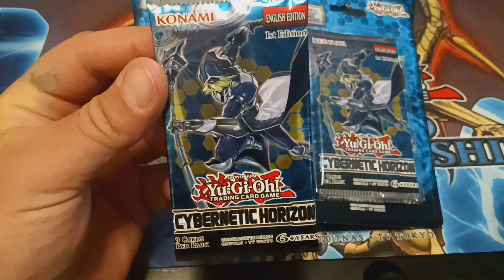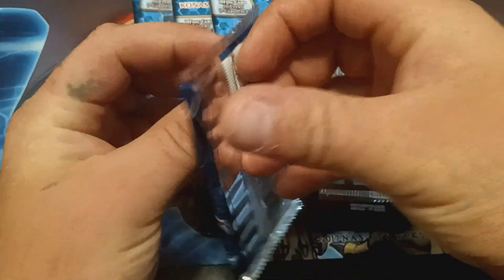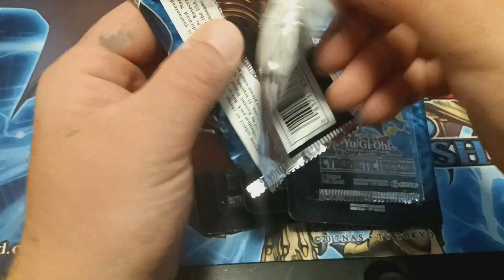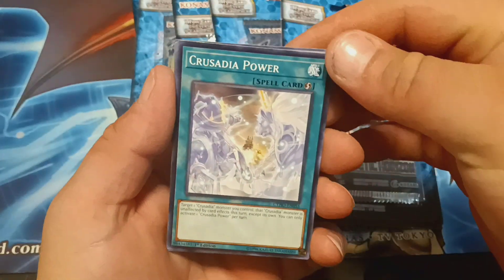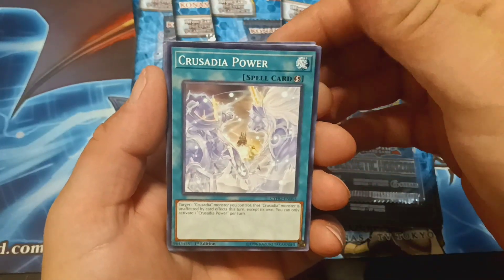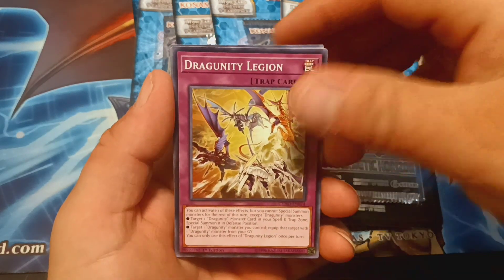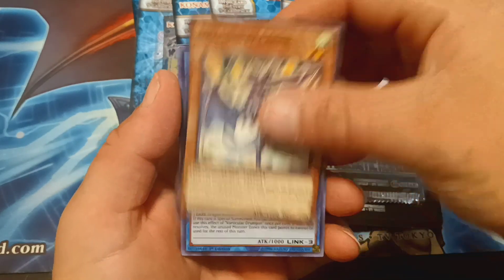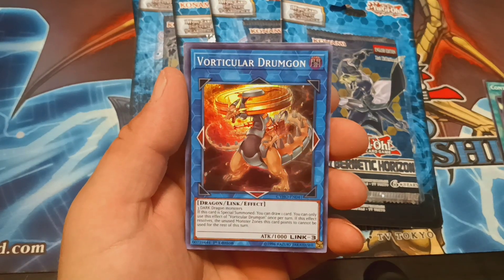I do have a few other things coming in as well, so stay tuned for that. Don't forget to like, comment, and subscribe. First pack: we have Crusadia Power, Contact Gate, Region, and we have a Drumgon.